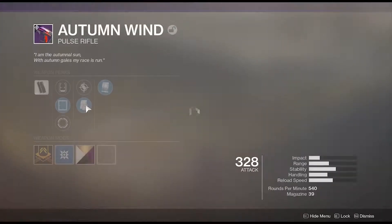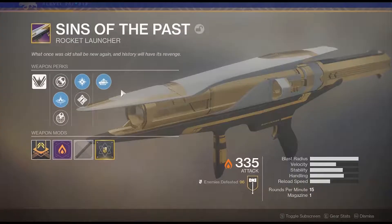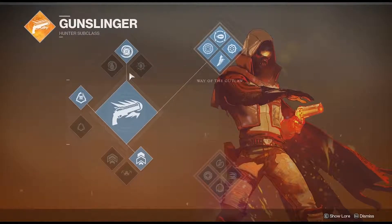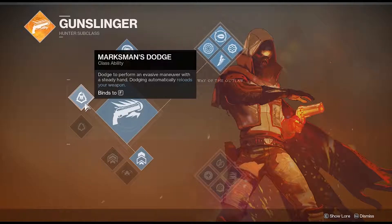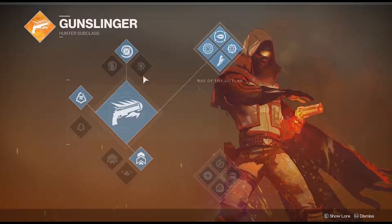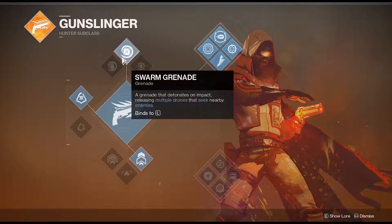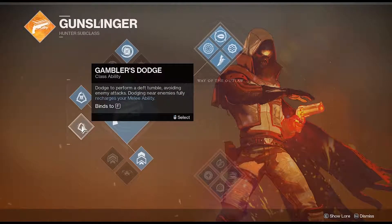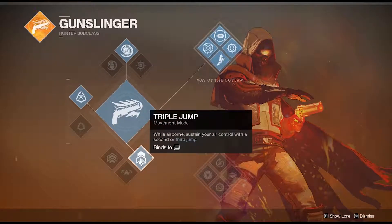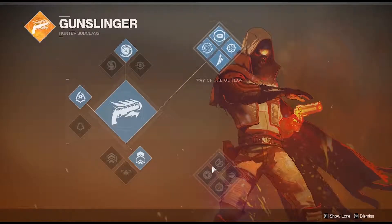Also if you want to see the perks I'm using on all my guns, here they are. For grenades: incendiary grenade, trip mine grenade — I don't like those very much — I'm going Swarm Grenade, which can actually get some kills. I'm using Marksman's Dodge because it's nice to reload, Triple Jump because why not, and Way of the Outlaw because I get six shots instead of three.